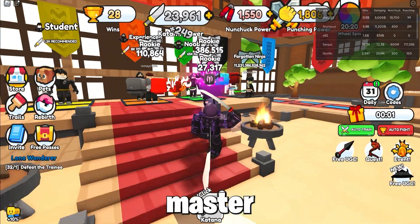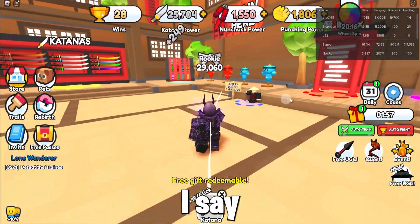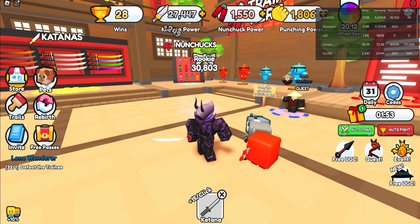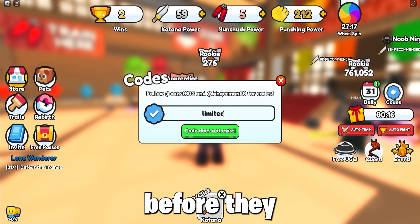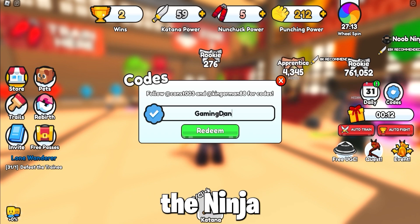You must defeat Arctic Master, which is the easiest quest, and that's in World 2. So get to World 2, claim your daily rewards and enter these codes. Here are the codes, so type them in fast before they expire to get OP pets to beat the game and get the Ninja Samurai Hat.